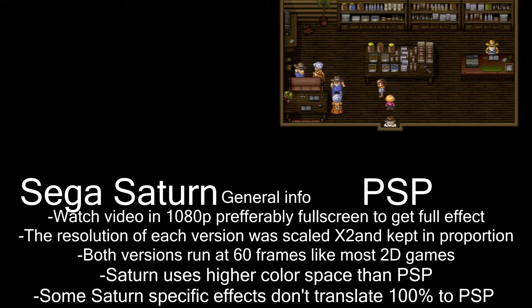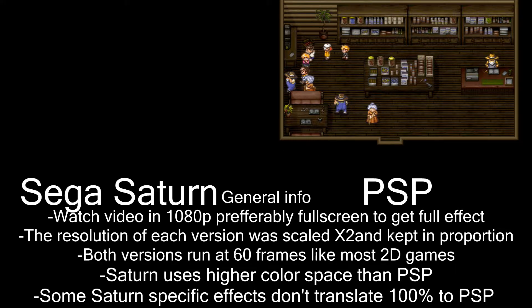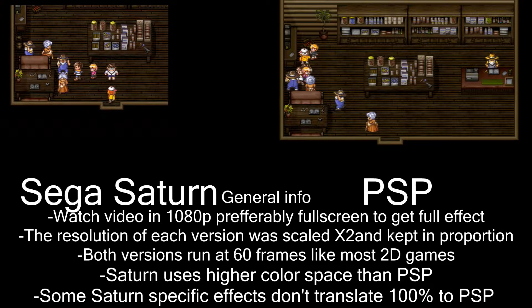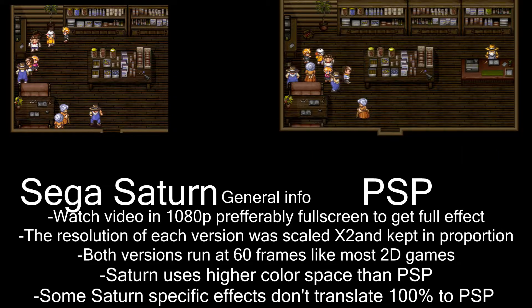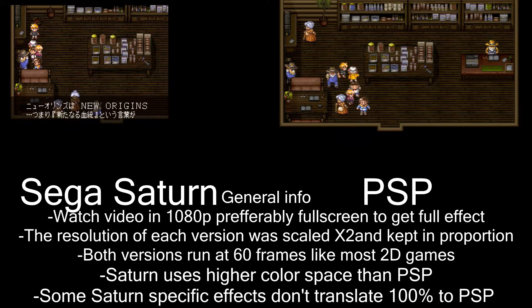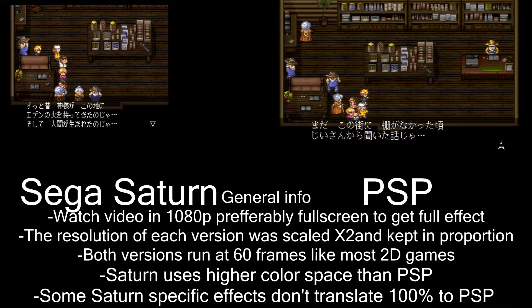It's really interesting to see just how much more the resolution of the PSP gives you, because here you can see the entire store in one screen, whereas in the Sega Saturn version, you need to scroll through.